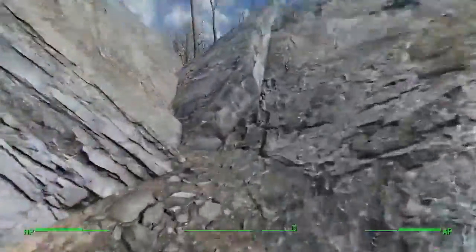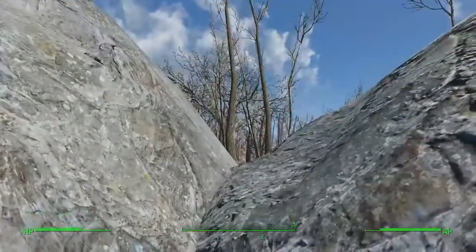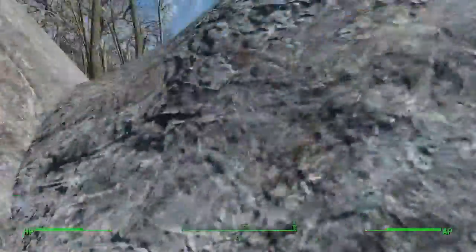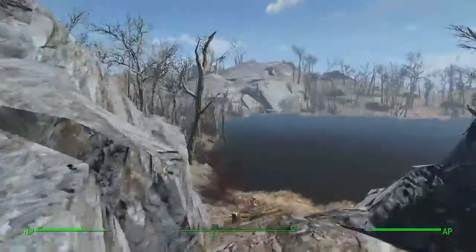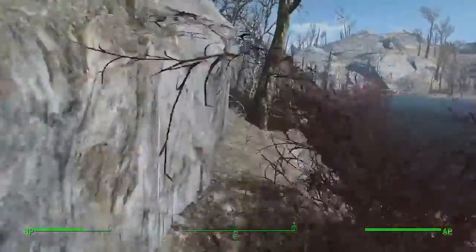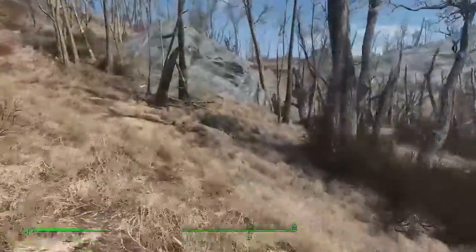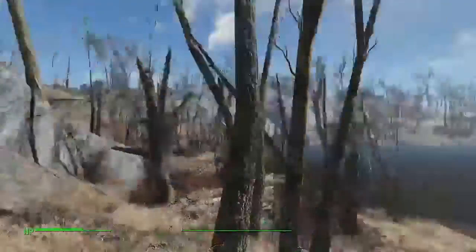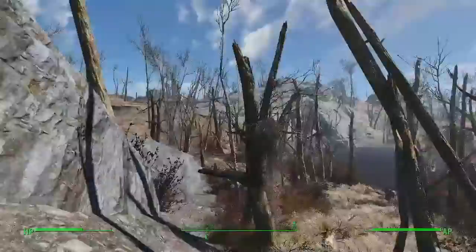We're going to pass right by it on the way to the power armor. A fusion core costs about 500 caps, and right now you are poor as dirt, so we're going to stop in at this location first and pick up a fusion core. And that's where Sanctuary Hills was, so we're just continuing along here.